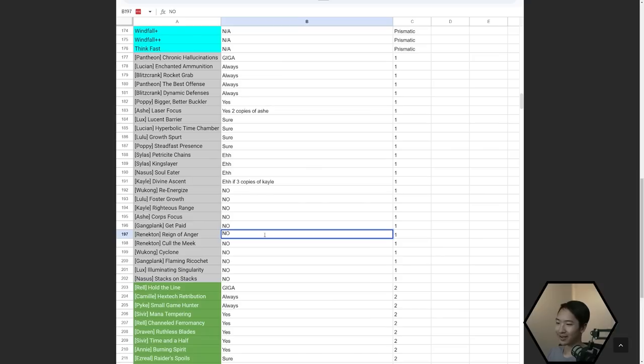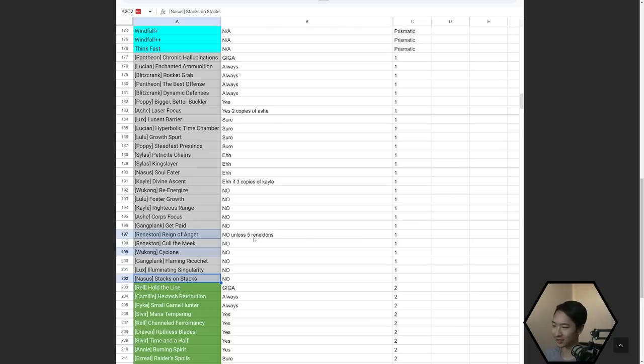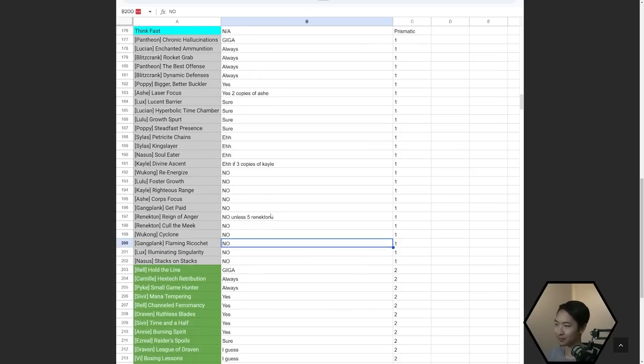Reign of Anger — unless you have five or six Renektons or something, that's the only time I would take it. Unless I used all my rerolls and my only options were Reign of Anger, Cyclone, and Stacks on Stacks — then you're forced to take it. Generally the ones at the bottom, try not to take unless you have tons of copies of them.